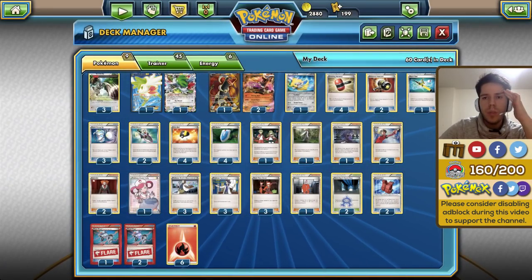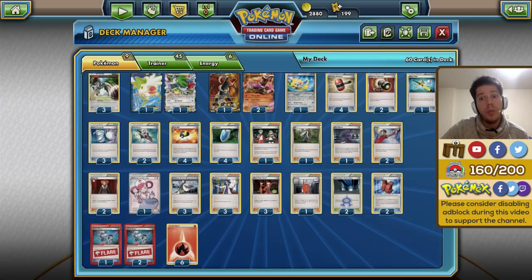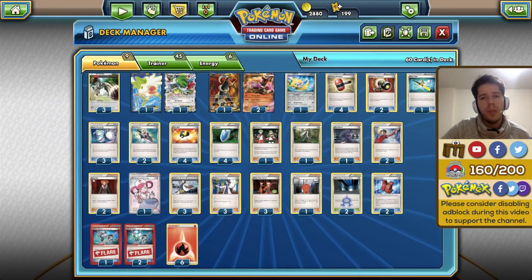We have one Super Rod because we do have a low energy count and three Houndooms, so we might need to recover one if it's prized — since we will never, or very rarely, be taking any prizes with this deck, we really need to get our Houndooms out if we prize one or even two.